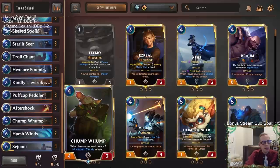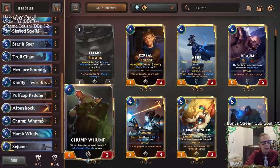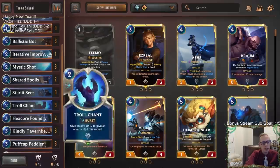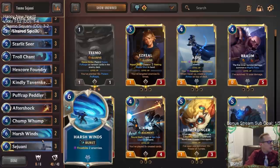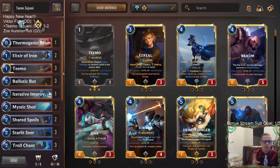So that's Teemo Sejuani - I was very impressed with the deck overall. I really liked the Harsh Winds and Frostbite in general. I was pretty impressed - it got some really good upgrades. Aftershock and Ballistic Bot are very good upgrades for the deck, and Iterative Improvement was very useful as well. I liked the Kindly Tavern Keepers - they did a lot of work. We went 3-1 essentially; if you kind of don't count the last game where I just made the completely wrong decision keeping the Hex Core Foundry, that was a good learning game but the other games went 3-1 which is a really good record.